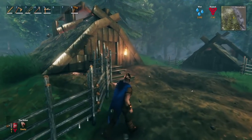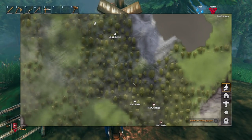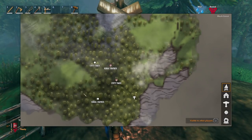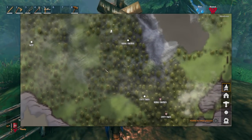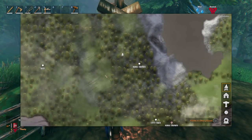Once you have that, you'll be able to start cutting down pine trees from an area known as the dark forest, which looks like a dark forested area where the ground actually changes color. Keep in mind that there are enemies in there such as trolls, so you'll have to stay away for a while until you're ready.